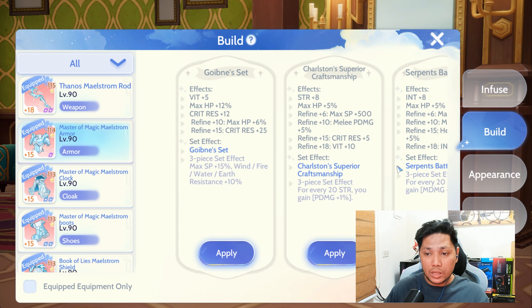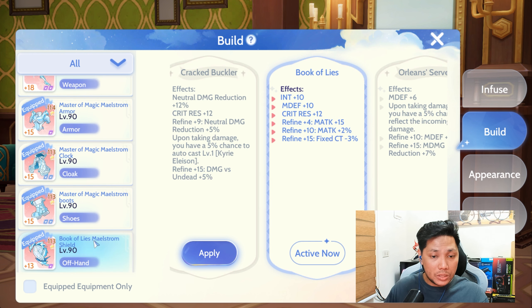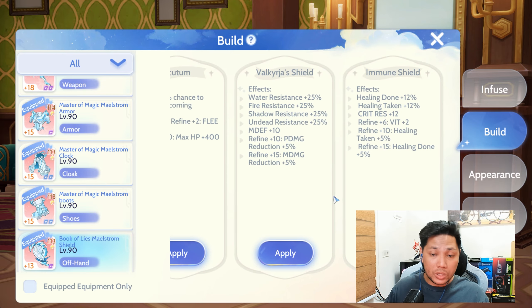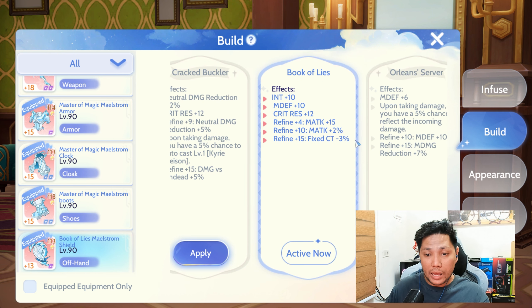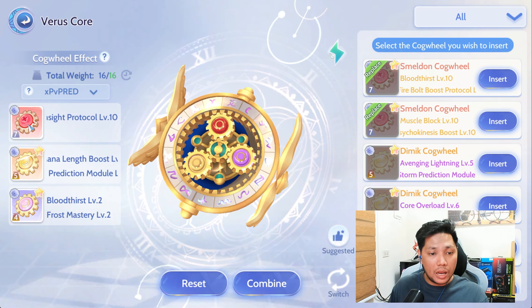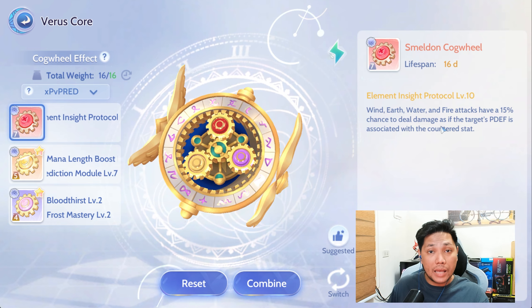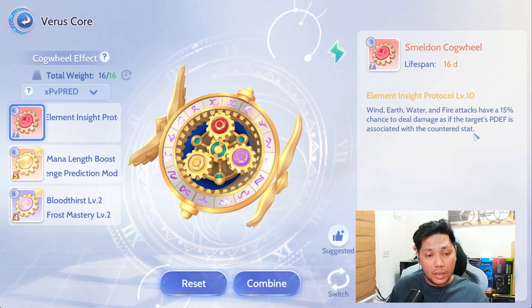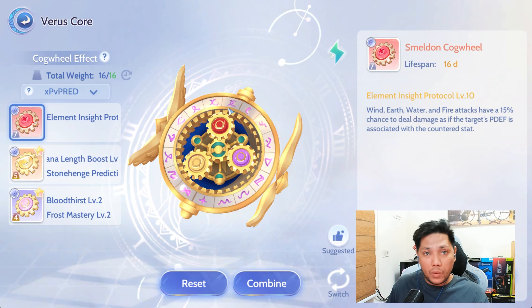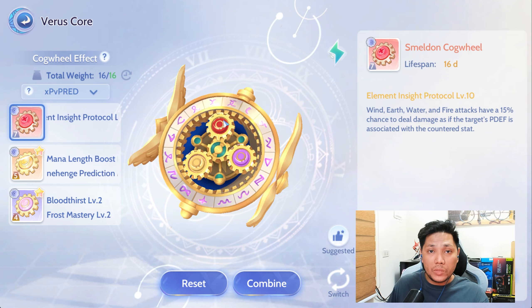For builds, you can also use the Goy B set if you want to be really tanky. But for a glass cannon build like mine, you can use the Mazer of Magic. For the shield, you can also use the Valkyrgest shield, which gives elemental resistance. For the glass cannon build, you can use the Book of Lies. For the cores, since I'm using fire and wind skills, I'm using the Elemental Insight Protocol, which gives wind, earth, water, and fire attacks a 15% chance to deal damage as if the target's depth is associated with the countered stat. You can also use Mana Length Boost, Bloodthirst, Holy Light Shield, and Core Overload. The Elemental Insight Protocol can only be obtained via Smelt Done.